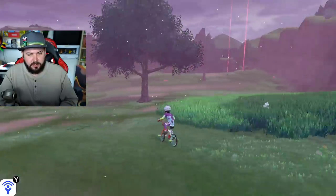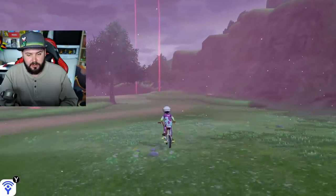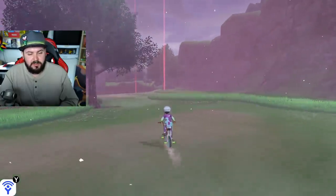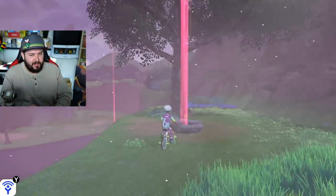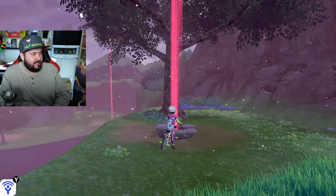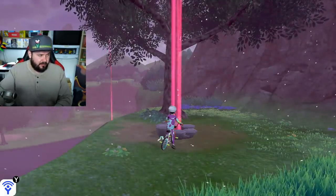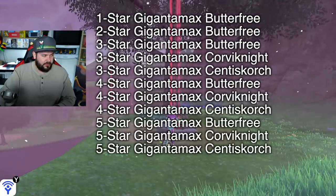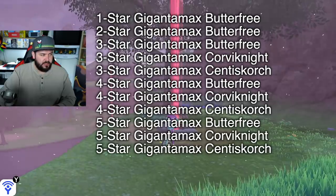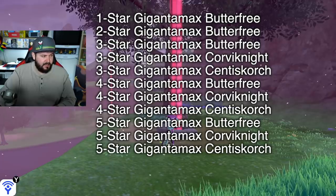From what I've seen, in the Rolling Fields, as soon as you leave the meetup spot, if this beam right here is going off, there's a chance it's going to be the Centiskorch. I think this is the same exact den that Butterfree is spawning in right now, and Gigantamax Centiskorch can be as low as a three-star raid.